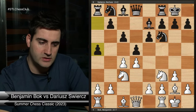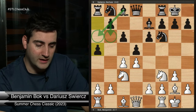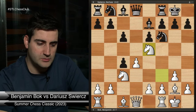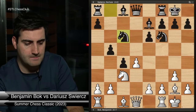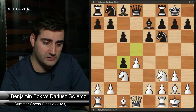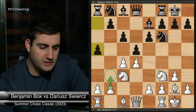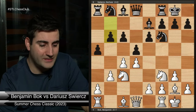Darius played a5 — gaining queenside space and possibly planning b6 and bishop a6 to bring the bishop into the game. Black could have taken on c4, but I go knight e5 and black doesn't have a good way to hold the pawn — if they go b5 I can take and white wins a pawn. Generally here white is slightly better because the bishop on c8 is passive. What white often wants to do is get in the e4 push, so I played b3 to defend the pawn on c4. He played b6 and I played knight to d2, aiming for a quick e4.